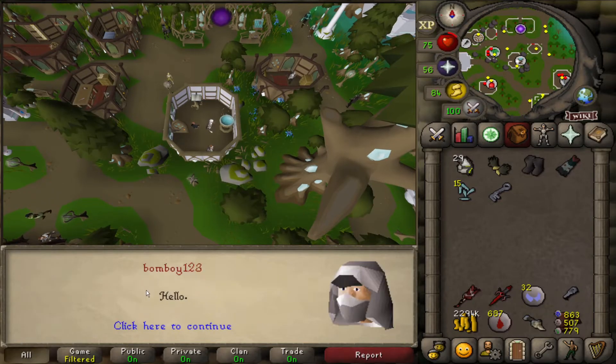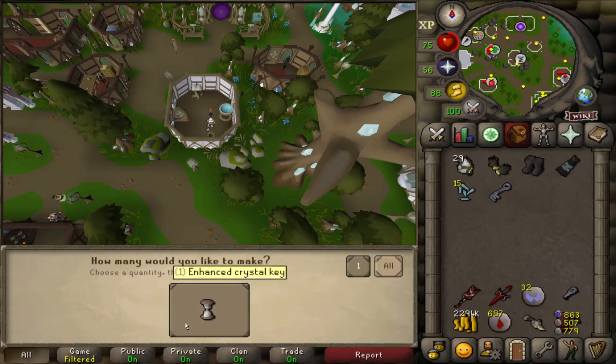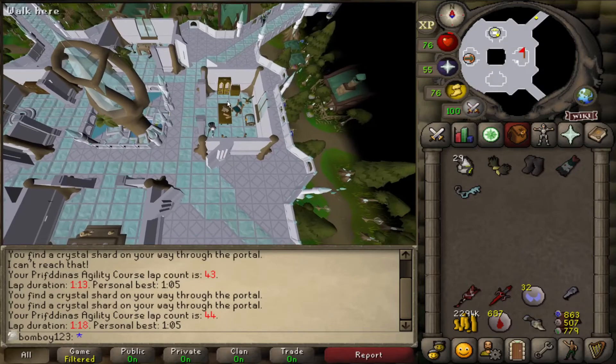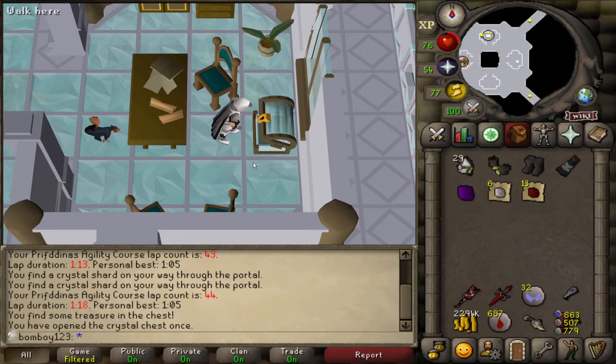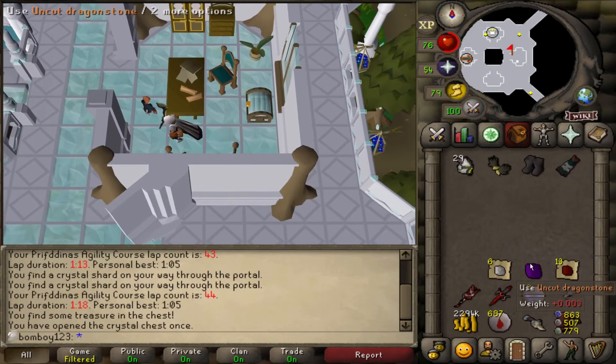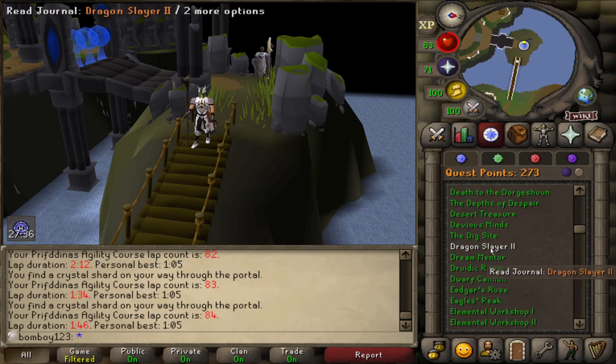There's a portal that shows up usually once per run and it seems like about a one-in-three or one-in-two chance to get a crystal shard each time you go through. We can talk to the NPC to have the crystal key made for us. She takes it and opens the chest — the rubies are really nice, 13 more for the digsite pendant. And finally, the dragonstone. With that I'm calling this episode here. We got the dragonstone we needed, and now it's time to check off the very last item on our list: Dragon Slayer 2. See you all next time for the last quest before the quest cape.